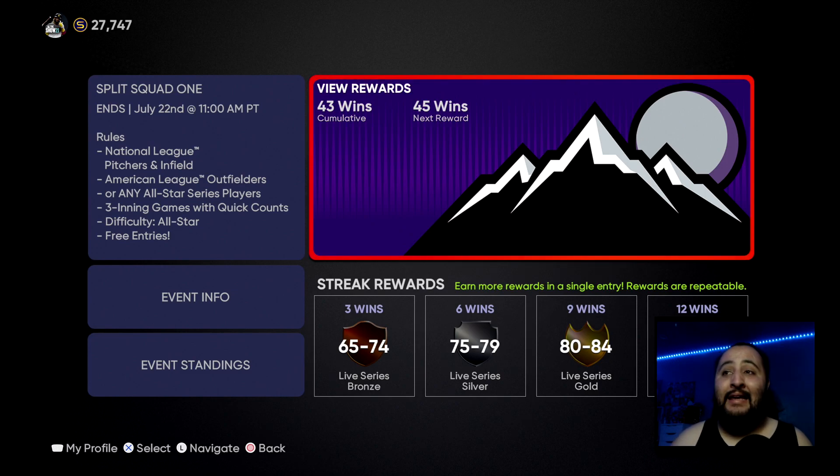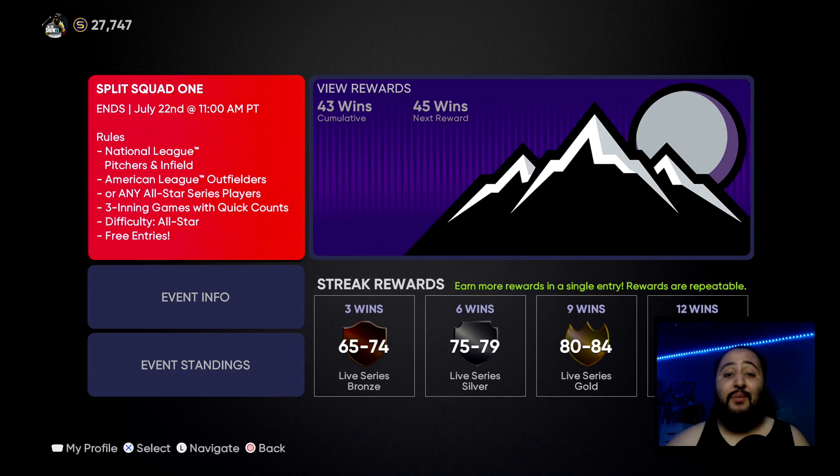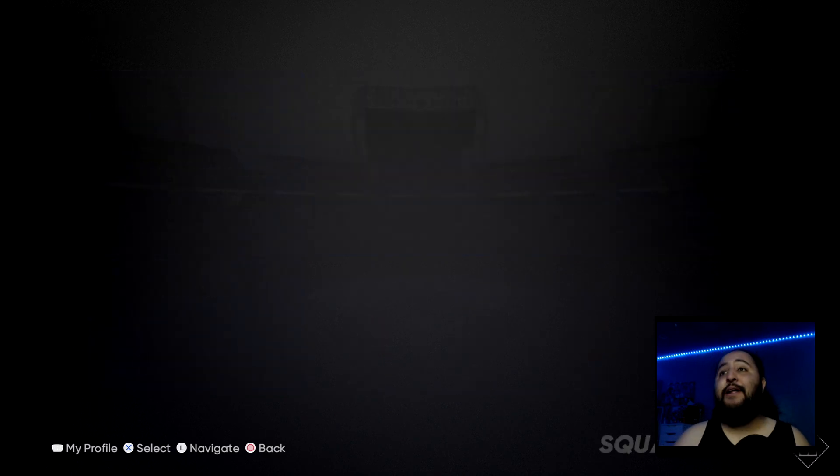The key thing is any All-Star Series players are eligible. In this video, I haven't progressed too much on Team Affinity Season 3 — I only have about two All-Star Series players from it. So I'm going to give you guys a bunch of other cards you can use. I think they're still the best cards, but if you have All-Star Series players and want to build a whole team with them, go for it. We'll be covering pitchers, relief pitchers, the starting lineup, and bench bats.